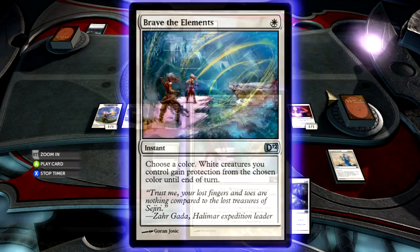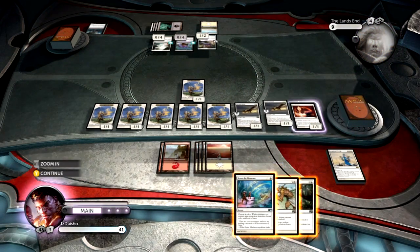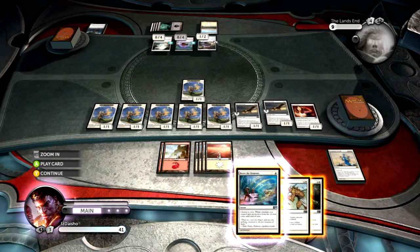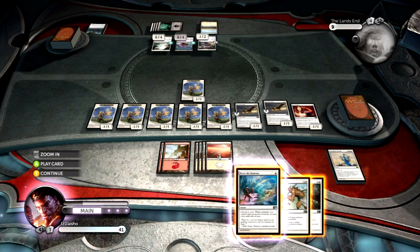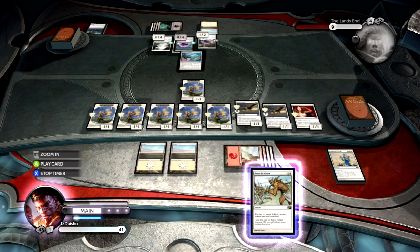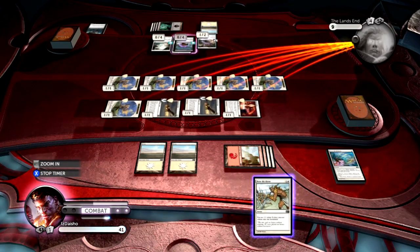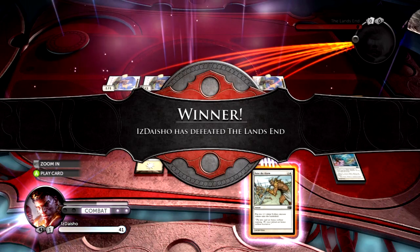And now I can just — oh no, I can't do that, damn it, because they're different colored. That's annoying. Alright, so what happens if I swing out? He blocks the Squadron Hawk, he takes one, two, three, four, five — he'll only take four damage. Wait, no — I can just Recumbent Bliss that and then Brave the Elements for white. Voila! Get in there, team — punch him in the face for a billion. Protection from you — good thing he's white. And then take him right down to zero. Perfect — go! March to War, winning the game. Thank you!